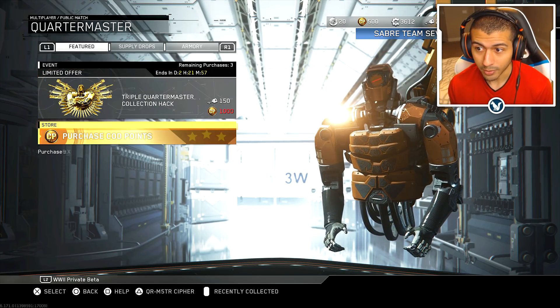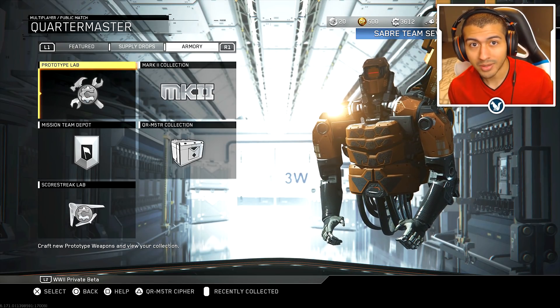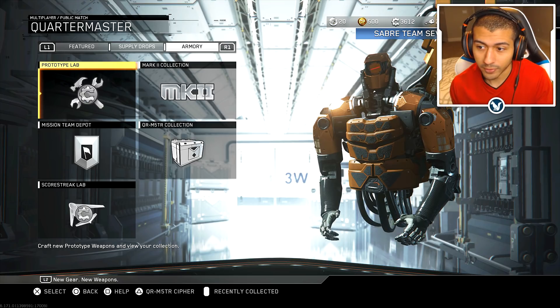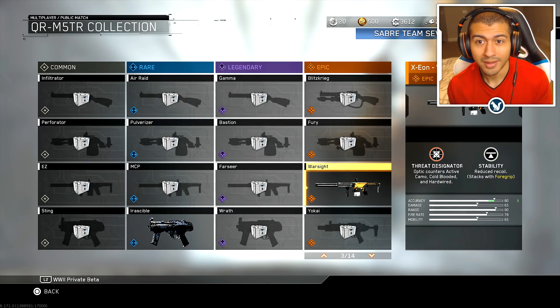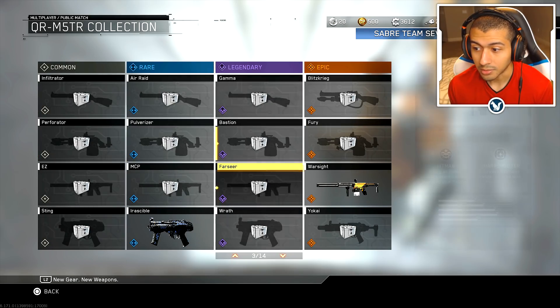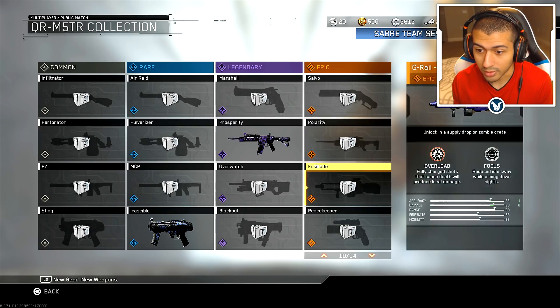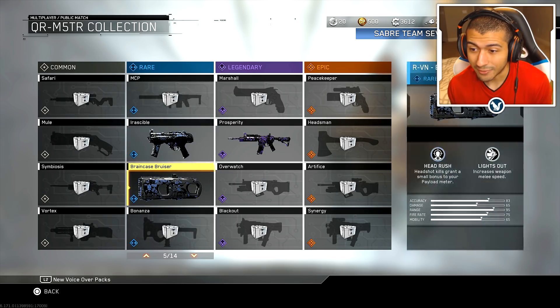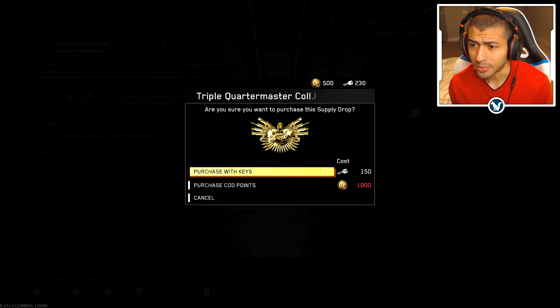I'm going to tell you right now, for me personally, it is complete garbage — emphasis on 'for me.' It might not be the same for you. It really just depends on how filled out your quartermaster collection is, because this includes mark twos of these quartermaster items. So even though it doesn't count as a duplicate, it is a duplicate if you get a mark two of something. Because I'm on PlayStation, I literally have almost nothing in the quartermaster collection — I mainly play on Xbox.